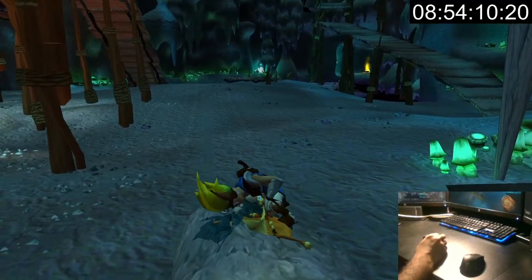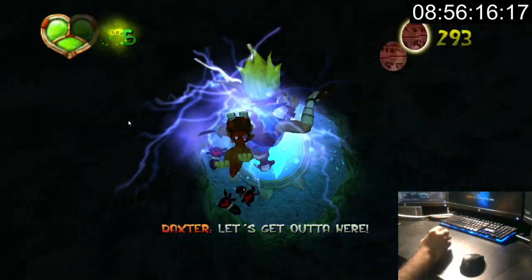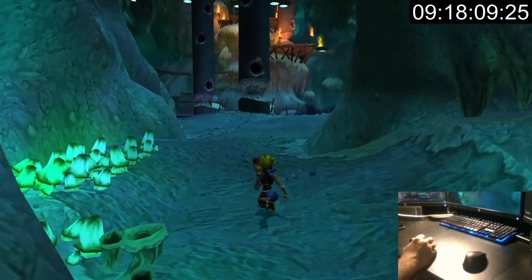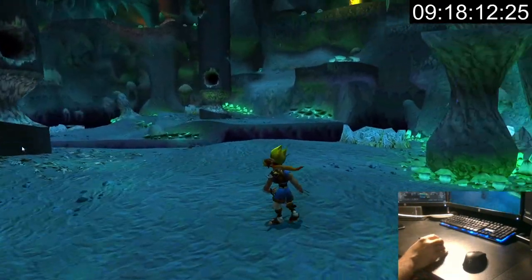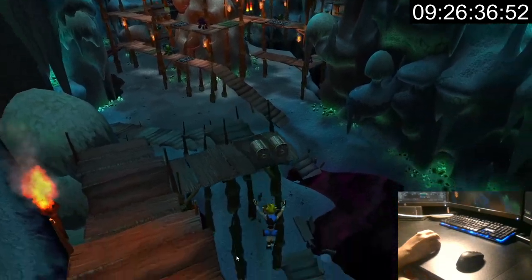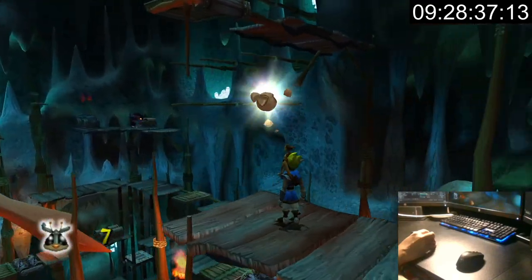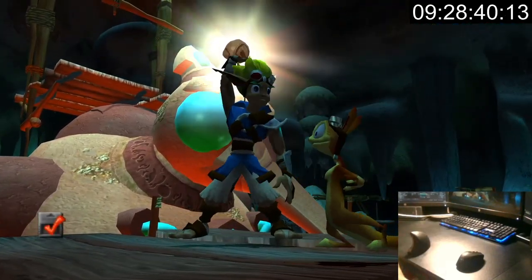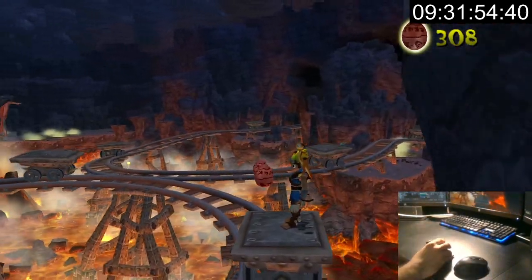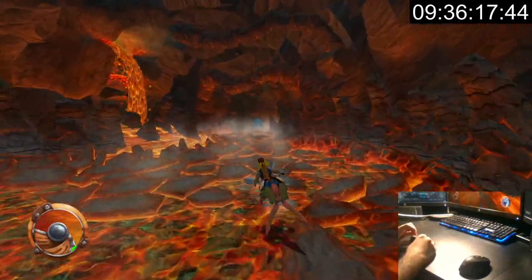I'm missing one scout fly and some eggs. The eggs just need a jump pad. The scout fly, however, took me 30 minutes of searching before I looked it up — it's on the scaffolding at the very top. Of course it is. That's why I hate this fucking map. But we're done with Spider Cave. Back at the Volcanic Crater I finish up the eggs, grab the last scout fly, and grab the last power cell from the miners.